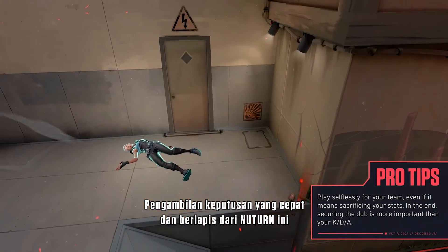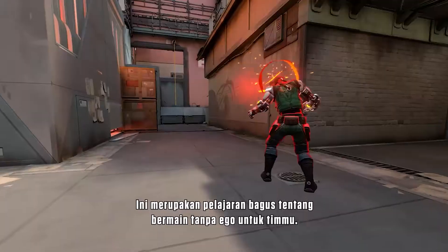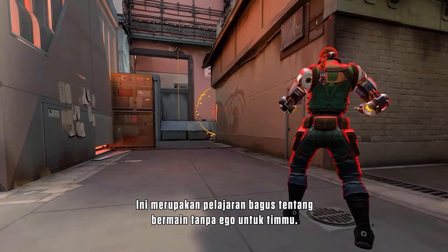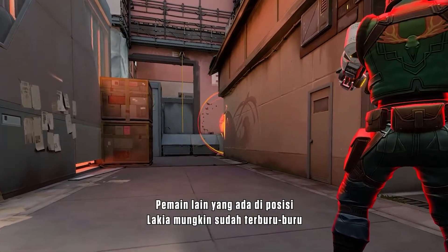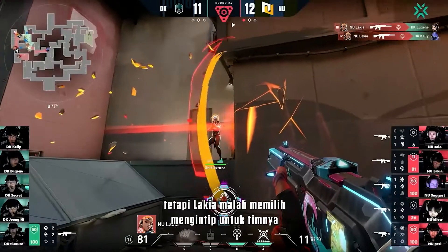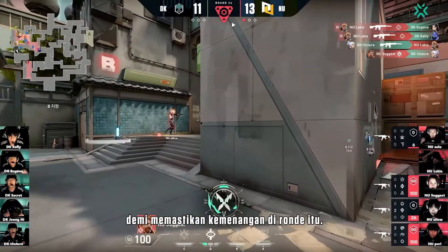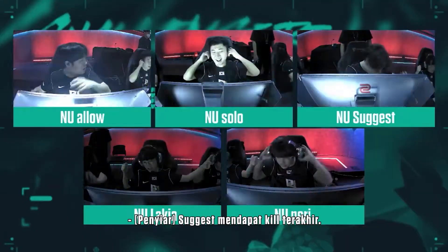This layered, on-the-fly decision-making from New Turn is part of what makes them an excellent squad. It's a great lesson in how to play selflessly for your team. A lesser player in Lakia's position may have gone for the greedy play in order to get the ace, but Lakia instead chose to take a losable peek for his team in order to guarantee the round. Suggest gets the final kill, and that's the play.